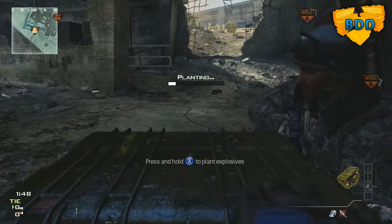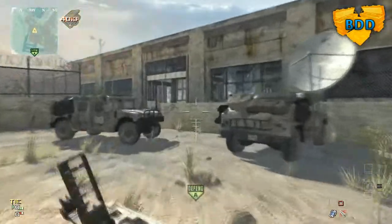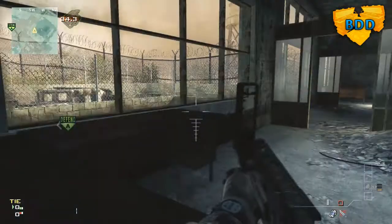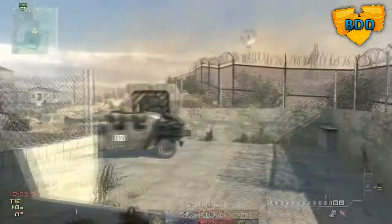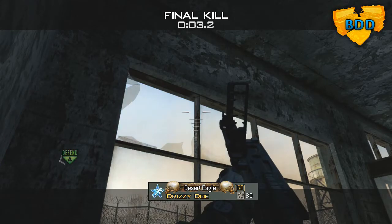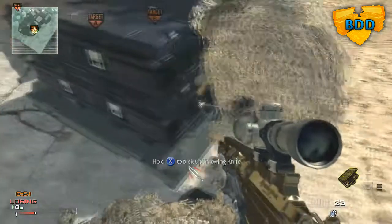Hey, what's up guys, Drizzy Doe here with the bomb defend tutorial on the map Dome. For this first spot, plant right up against that buckle. After you plant, run all the way back to your spawn — there's a desk right here. Jam yourself in the corner, crouch, and aim the top of your crosshair right below the dark spot on the metal piece of the window. What you get is a really nice double bank off the window, off the floor of the cave, and it takes some off the bomb.